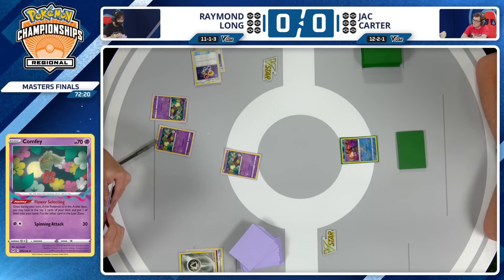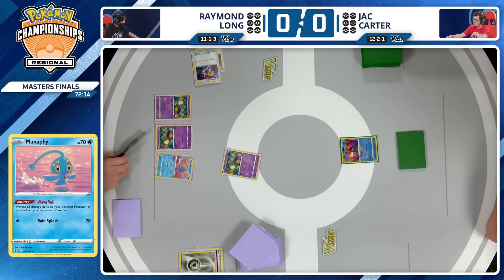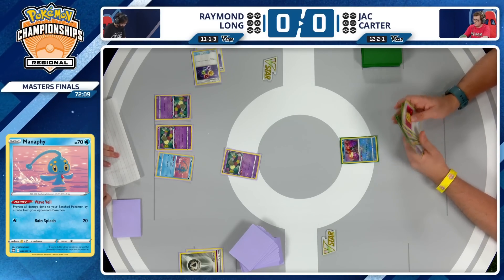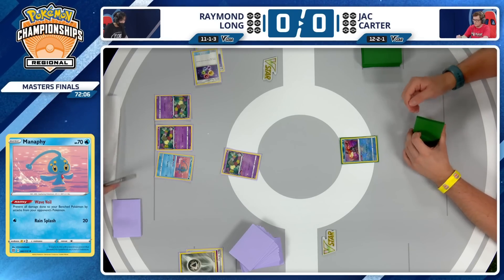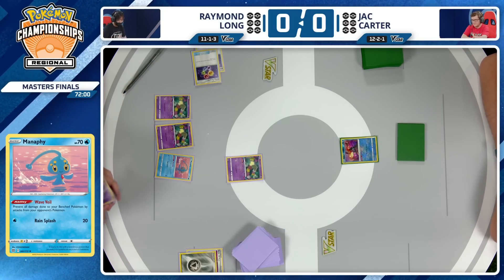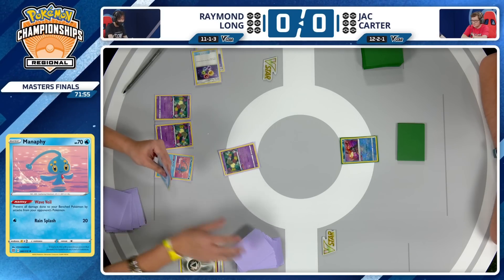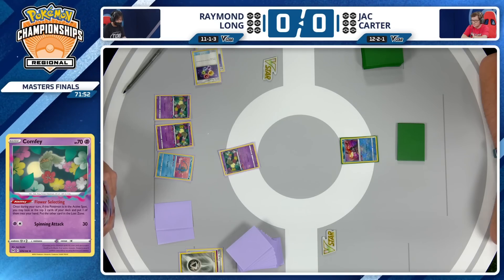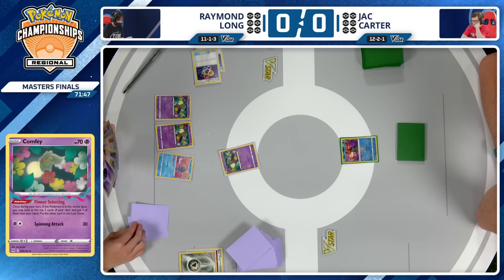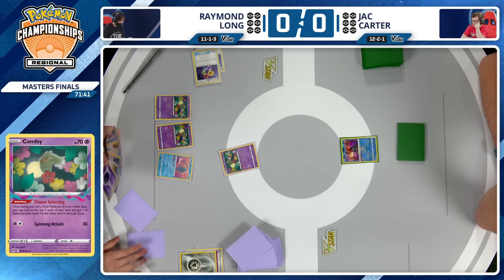That's great to have in this long game. Even though we could see multi-prize knockouts from either player, this is going to be a long game. This hand has nothing going on for Jack — no energy, no Nest Ball, and the draw for turn was possibly the worst he could have gotten. It was a Battle VIP. No playable cards from Jack Carter, not a single card in the discard pile. We're back to Raymond Long's turn. Almost an unbelievable sequence of unplayable cards from Jack.